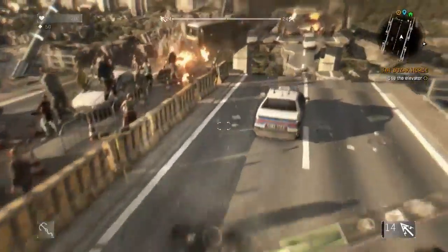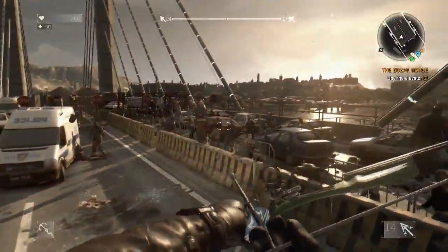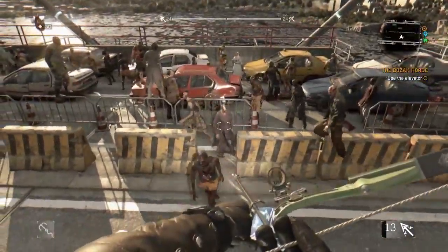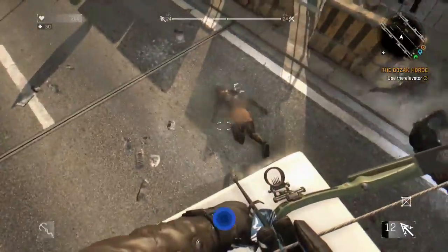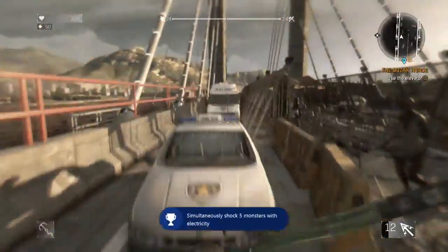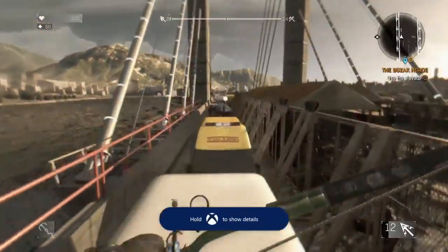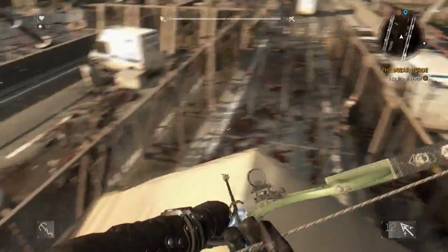Okay, it might have killed only a couple, but it definitely significantly weakened them. I think it's a one-hit kill on the zombie that you hit initially, but it significantly reduces the health of the zombies around it. And as you can see, I just got an achievement for simultaneously shocking five monsters with electricity — that's basically what this weapon is good for.